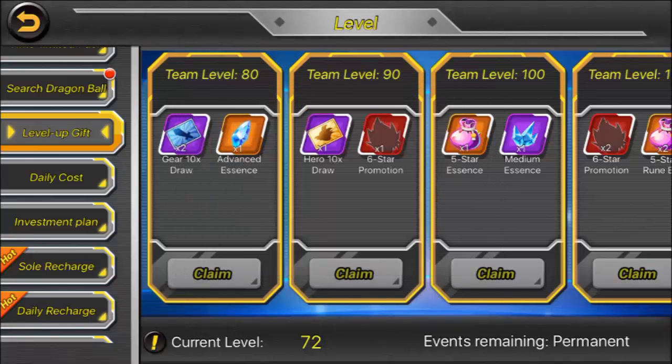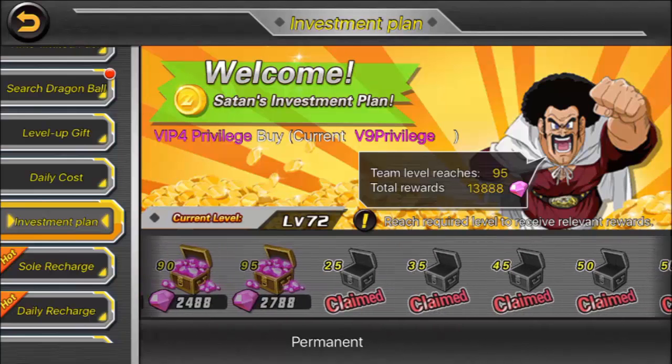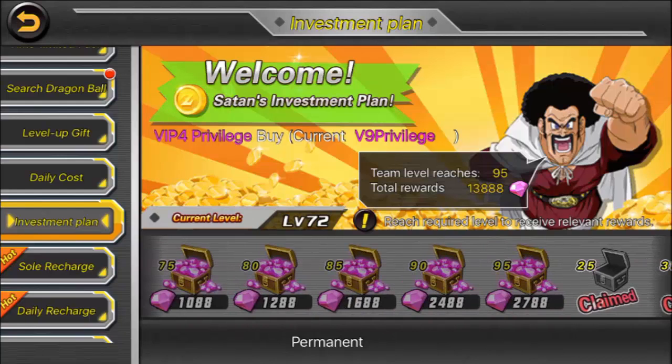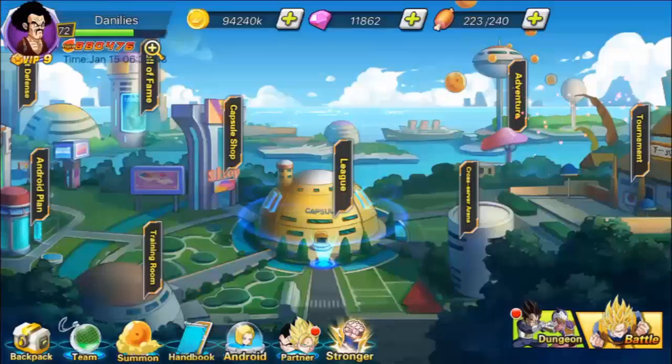There is another event that requires you to be a certain VIP level, which means spending money on the game. It's called the investment plan and it's all about making profit. If you spend 1388 gems you will gain gems each time you go up 5 levels, and in total you're going to make 13888 gems. By the time you reach level 95 it may feel slow, but if you plan on playing this game for a long time it can be very beneficial and I really recommend doing it.